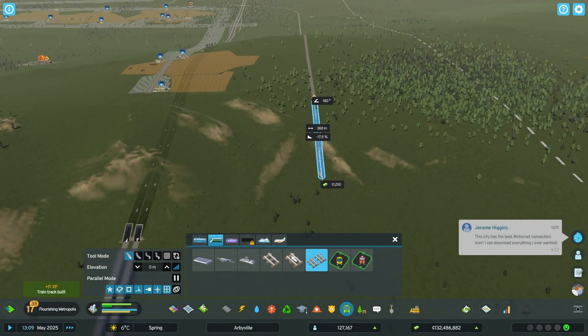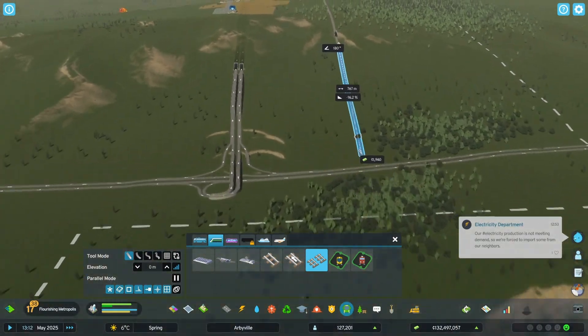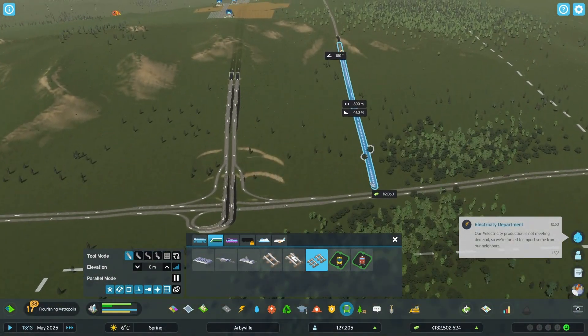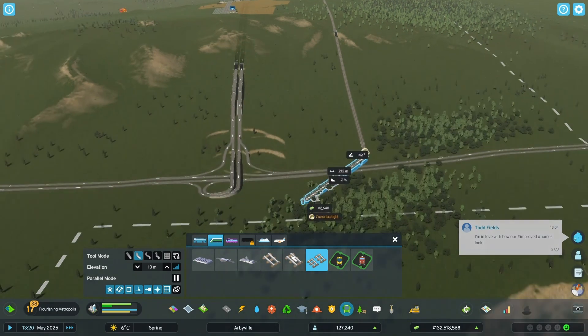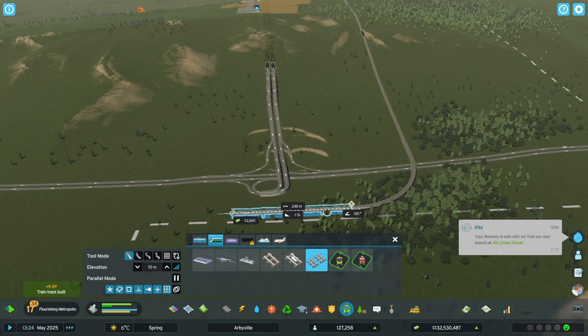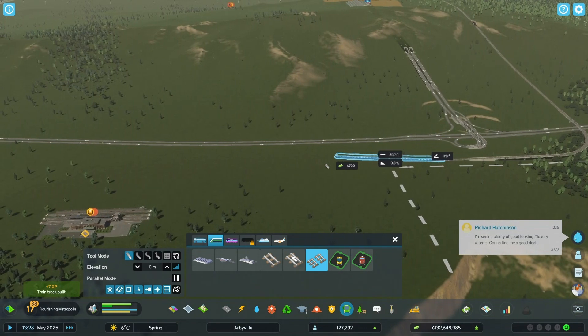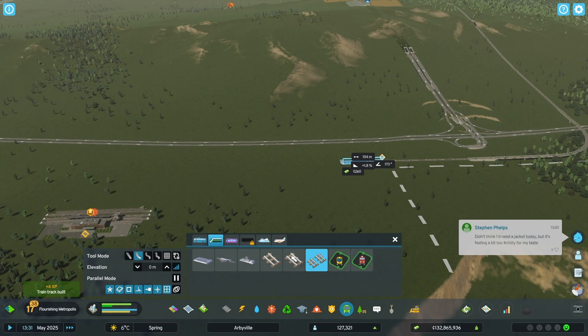I want the farmland that's over here, so the track needs to lift above it. I can build my highways — or rather train tracks — around the train station; that's no biggie.